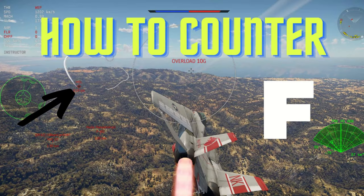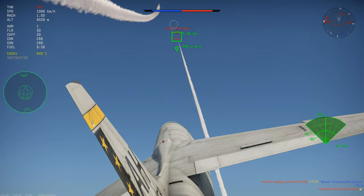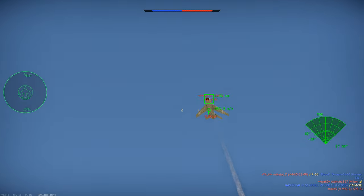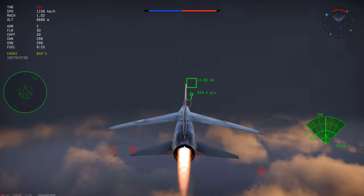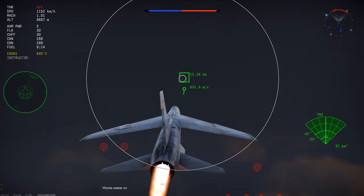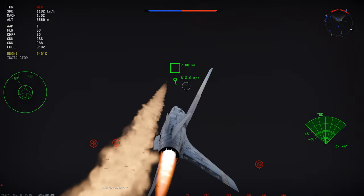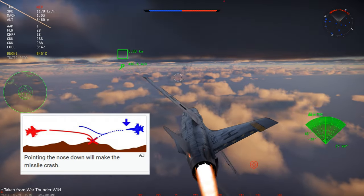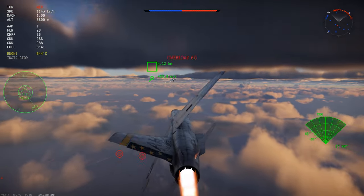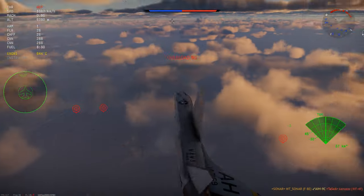So how do you avoid radar guided missiles? The first step you can use is chaff — not all planes have this, but it will confuse the radar so the missile will no longer be guided towards your plane, and is probably the most common method. The second way is to fly really low to the ground, which will often cause the radar missile to miss you, or you can break lock by flying really close to or behind terrain.